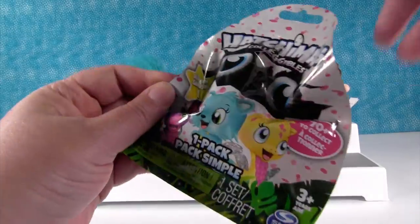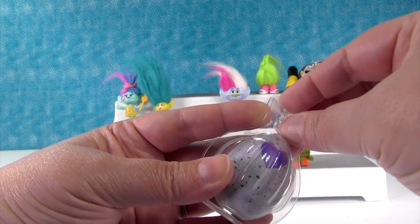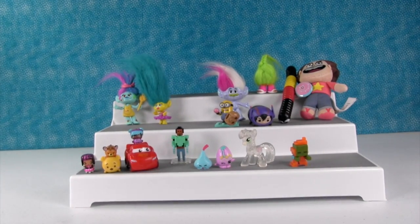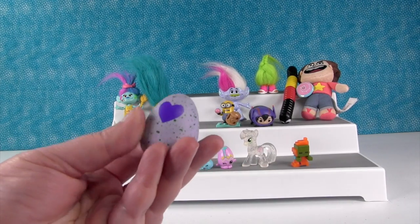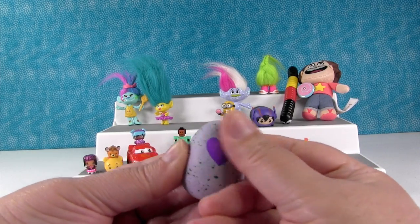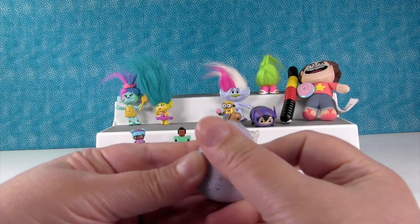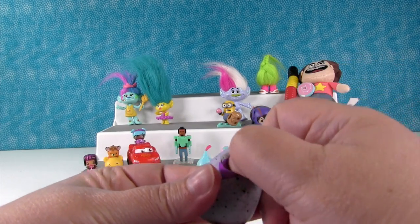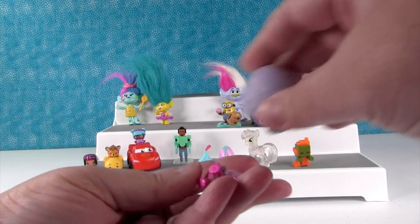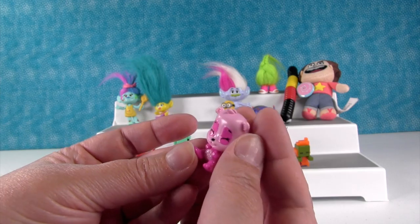This is a Hatchimals Collectibles single pack. Let's see what egg we got today. It's dark green — I think this is from Giggle Grove. The darker green is Giggle Grove. Here's our little egg, it has a heart. You warm the little heart up. As some of you have pointed out in the comments, you don't have to warm the heart for your Hatchimal to hatch, but then you wouldn't be showing your little Hatchimal love. They like to be loved and cared for before you open them. It's all loved up — that's the love meter. You have to love your little Hatchimal friend. It is Giggle Grove! It's the little pink panda and he's giggling. He tipped over because he was laughing so hard.